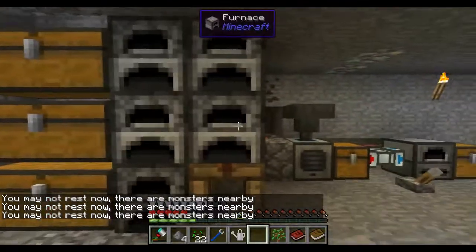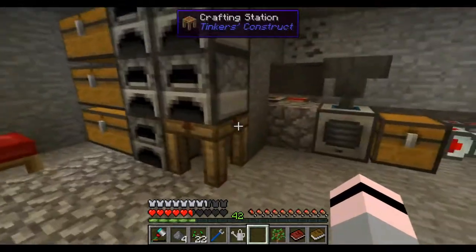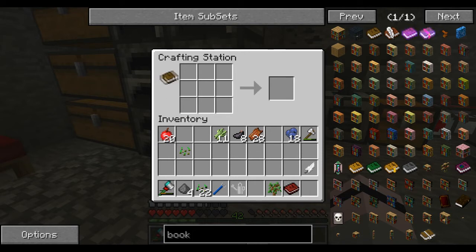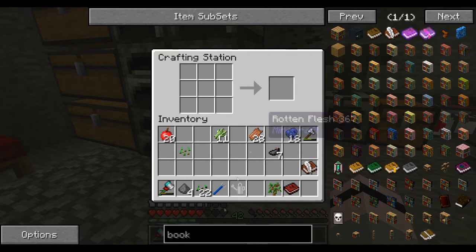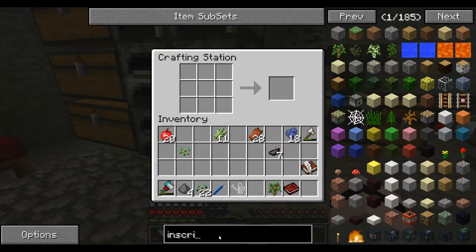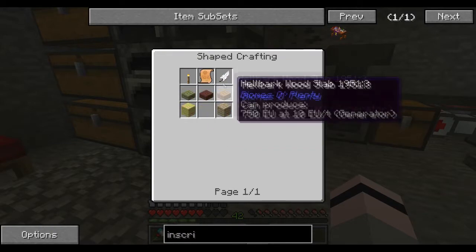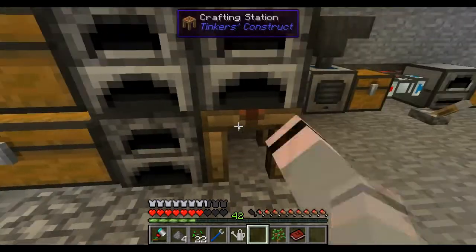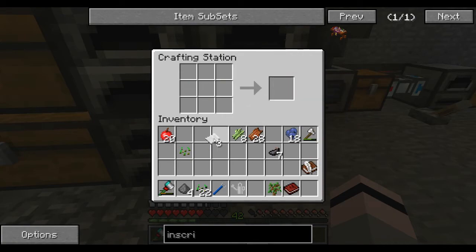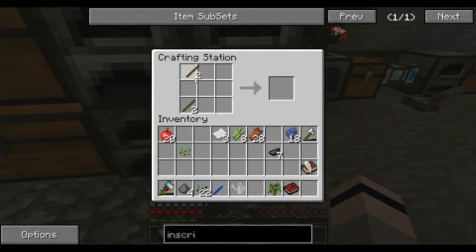There's mobs upstairs so I don't think I'll be able to sleep, but I've got what I need to start this off. First I'm going to need a book and quill - I've got the materials for that. Boom, book and quill. Now the next thing I'm going to need is an inscription table. For that I need wood slabs, a feather, a torch, blocks, and a spell parchment. Let's get the spell parchment out of the way first - I'll make two.